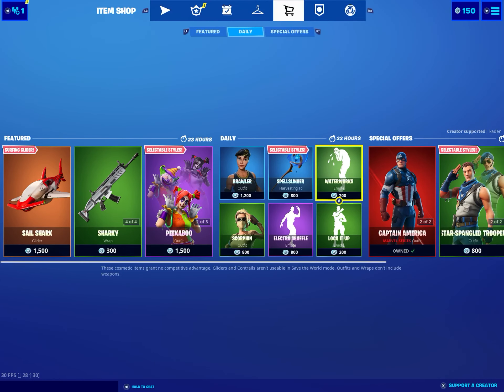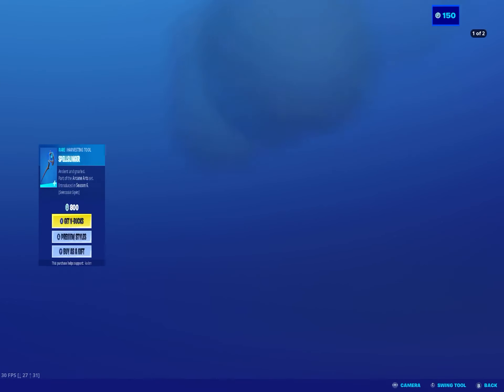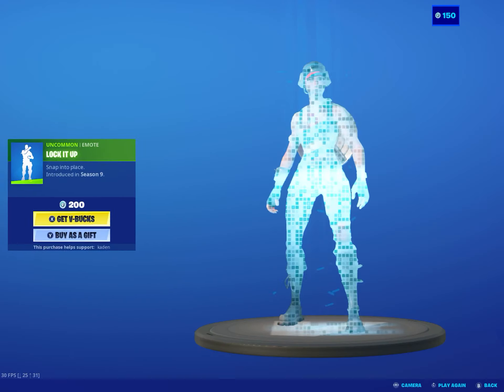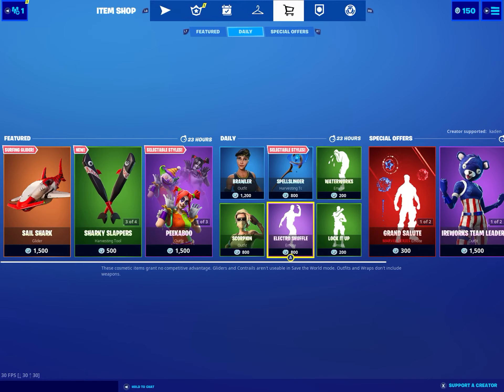Actually a pretty awesome 800 V-Buck skin, worst 1200 skin in the game just literally in there. Electro Shuffle — one of the best 800 V-Buck pickaxes in the game, so that's nice. Waterworks, Blocky, and Electro Shuffle. But that's it for this item shop — make sure to stay tuned and like and subscribe if you haven't already, and please comment on the video what's your favorite thing in the item shop.